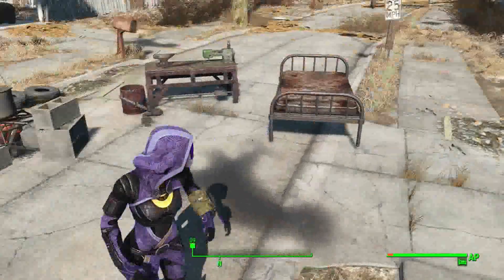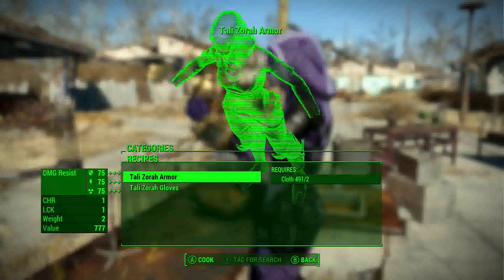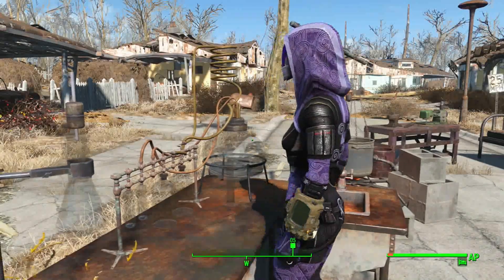All you do is go under the good old Kim Station, craft it for some cloth and get you some charisma and luck and some good resistances, which is always nice.